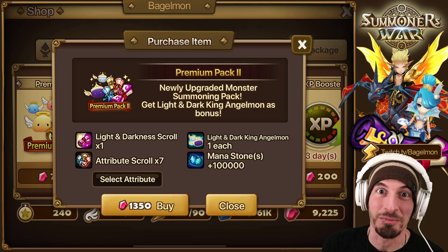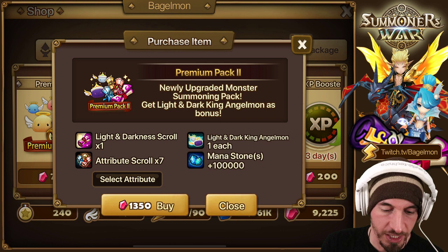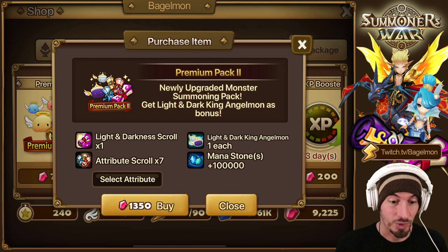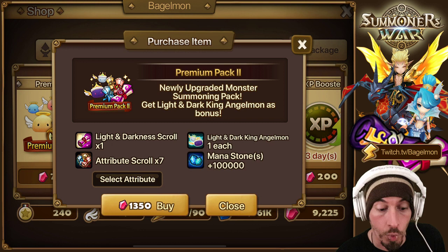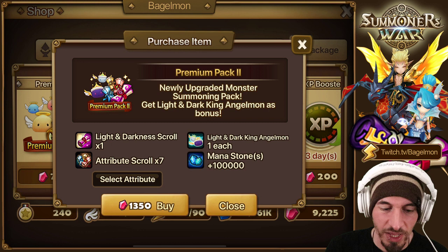Your eyes do not deceive you - this is actually a second premium pack in Summoners War that includes a light/dark scroll. Today we're talking about the 5.0.6 update including the balance patch. Premium pack number two has a light/dark scroll and a tribute scroll, but it's 600 more crystals. You lose four mysticals but you get a light/dark.